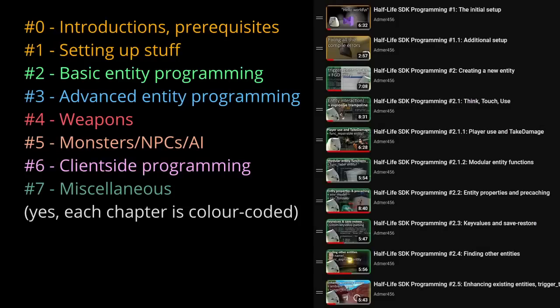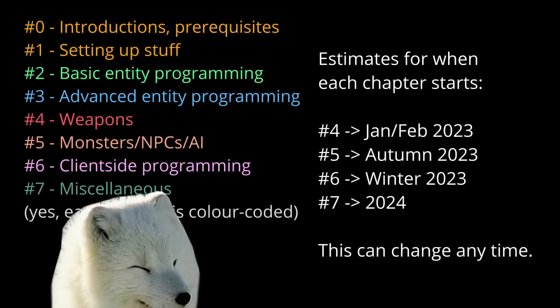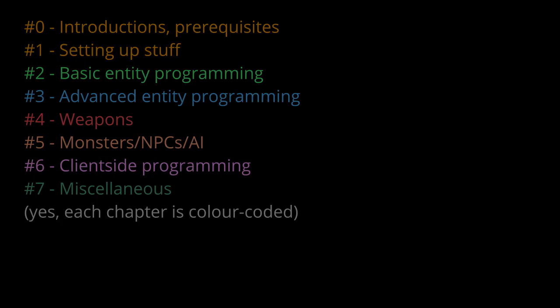The first couple of chapters are about setting up the SDK and writing really basic map entities — mainly triggers and stuff like that. Chapter 3 is about more advanced map entity stuff, involving animation, effects, and stuff like that. Once that is done — which actually is mostly done as of October 2022 — we're gonna start doing weapons, NPCs, and a bunch of other stuff. By the end of the series, we'll have covered roughly half of the things you can do in the SDK. For the really advanced stuff, there's gonna be a separate series called Half-Life SDK Extras. Once that's out, you will see a small info label in the corner.